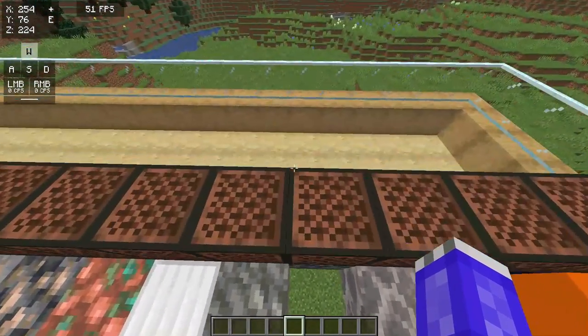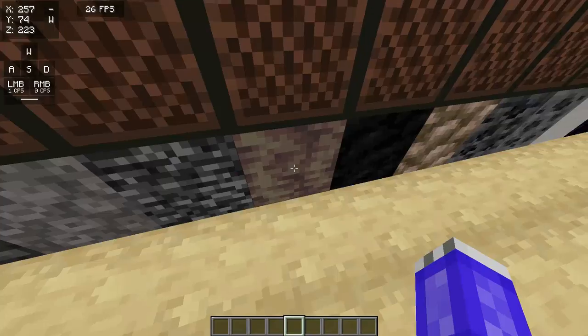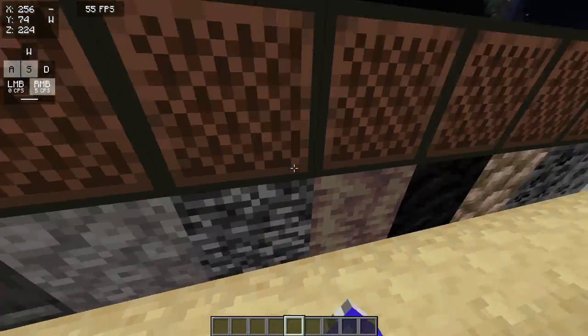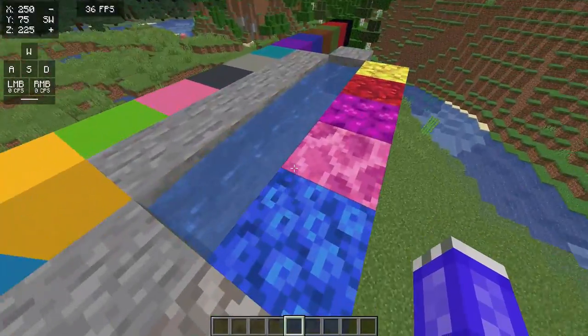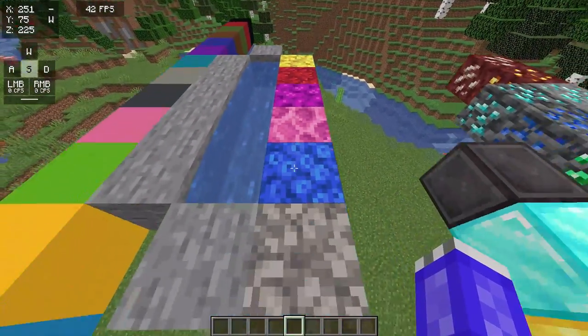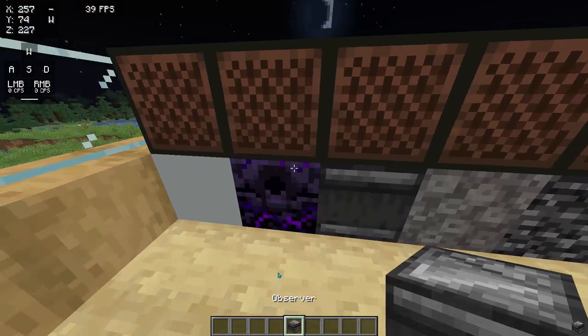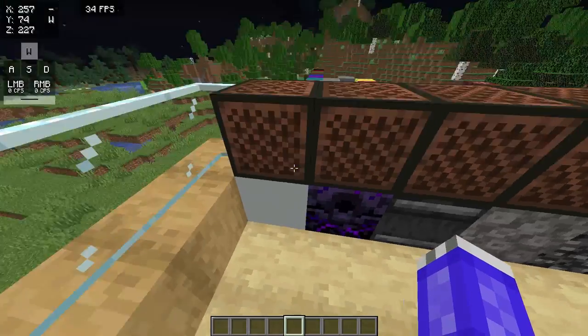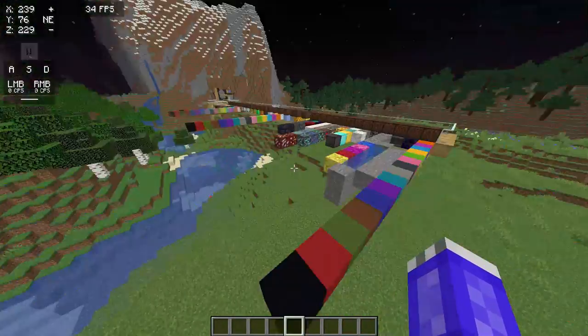Calcite, tuff, and dripstone block do sound like it as well. In bedrock, you can use coral, dead coral — I had to put water here to keep these alive — but a live coral also sounds like that. You can use an observer or a respawn anchor to make it, or any type of normal concrete.